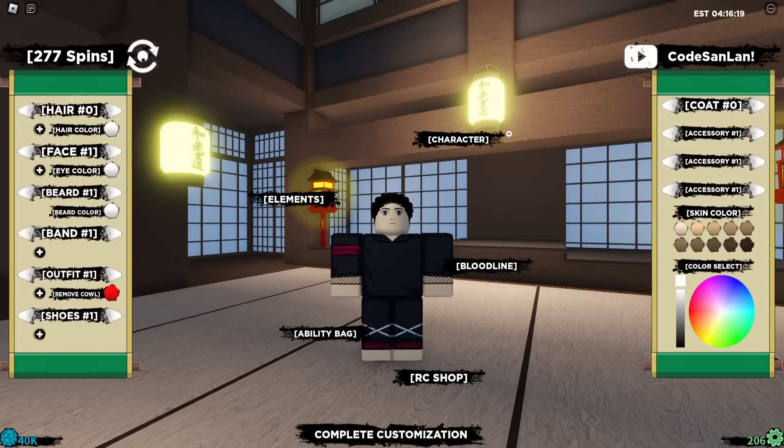I think this next one will give you guys a lot, so make sure you use this code — it's called 'CODESANDLAND'. There you go: 100 spins again! We now have around 79k raw coins already. I think we're going to be hitting around 100k raw coins, so it's a lot.